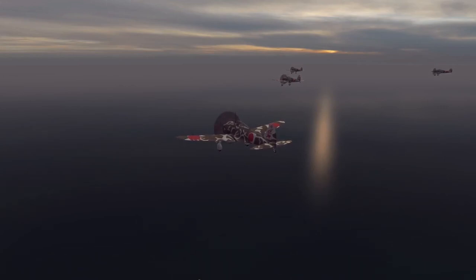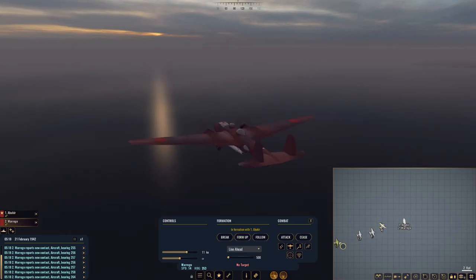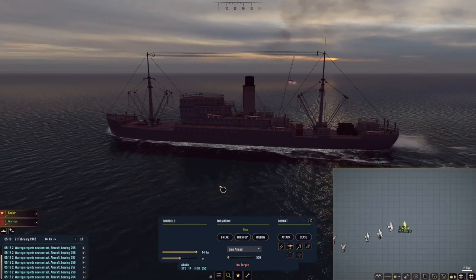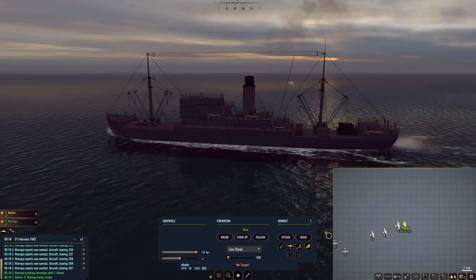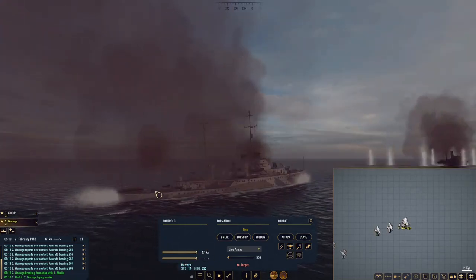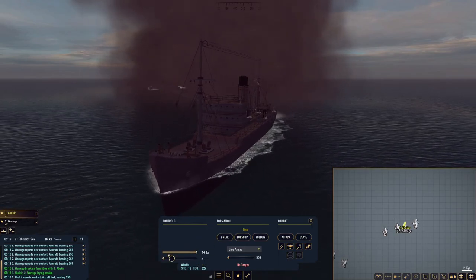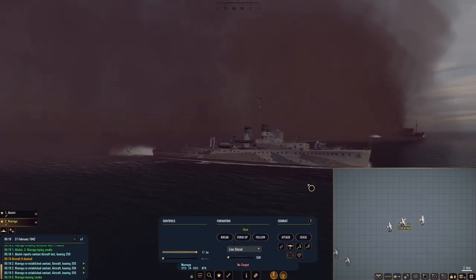Task Force 2 is under attack from the air — a whole lot of planes coming at us, including torpedo-armed land-based planes. Didn't even think about it when I sent them through there — that is now a Japanese air base. We are in trouble. We're going to break off — lay smoke and turn away. Warrego, pick your speed up and turn. It looks like they missed on their strike on the Aboukir.